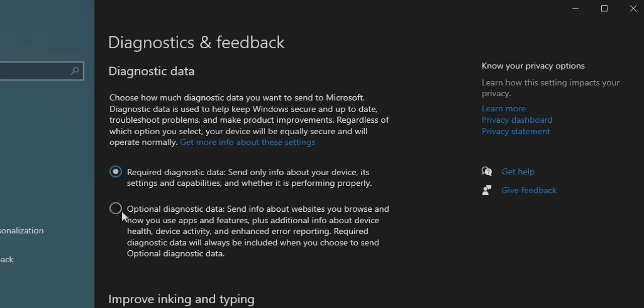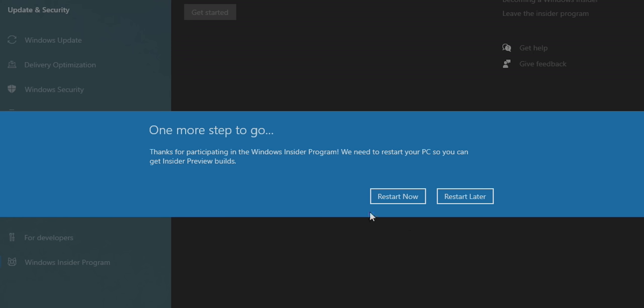Just make sure that optional diagnostics reporting is enabled, restart your PC, and if all goes well, you should get Windows 11 as an update. But what if it doesn't go well? Chances are that you don't have Secure Boot enabled, or your TPM isn't enabled, or both.